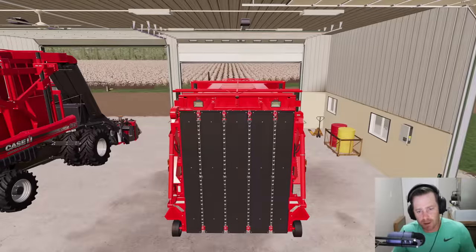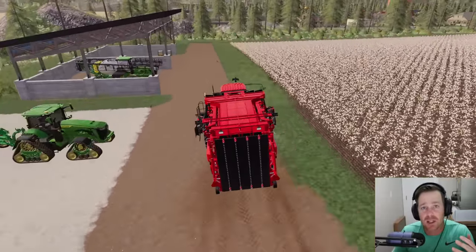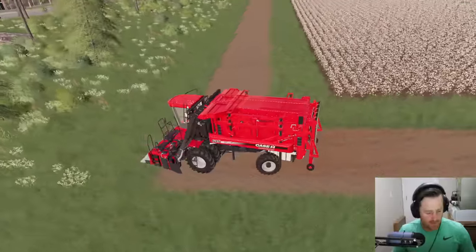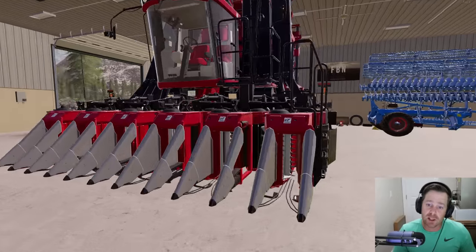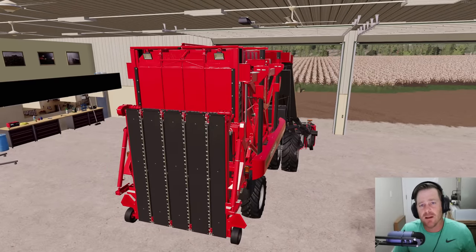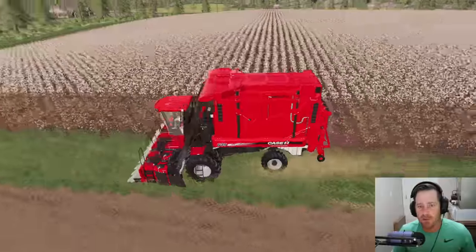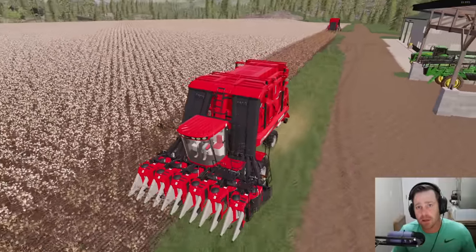It's going to take a while but that's why we've got two harvesters — I want to be knocking out as much cotton as we can to build our wealth back up. We've invested a lot of money into our farms. Let's grab the other one, get it started, then go to the shop and grab the trailer — it holds two bales, so that's good. Maybe we'll have enough time to go sell some and see how much we make. I'm taking this one to the middle of the field so they don't clash.